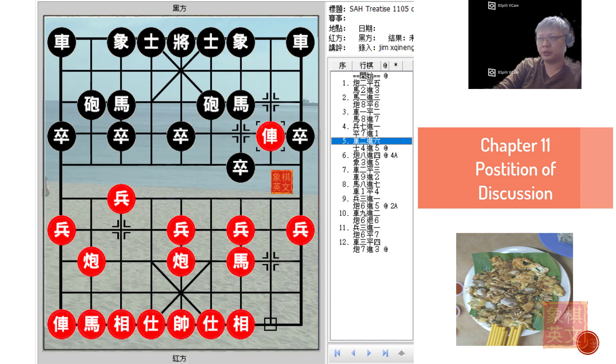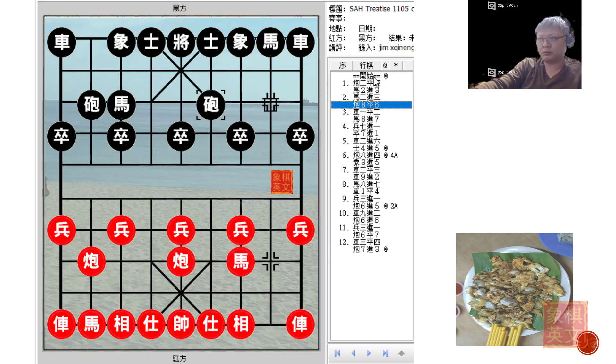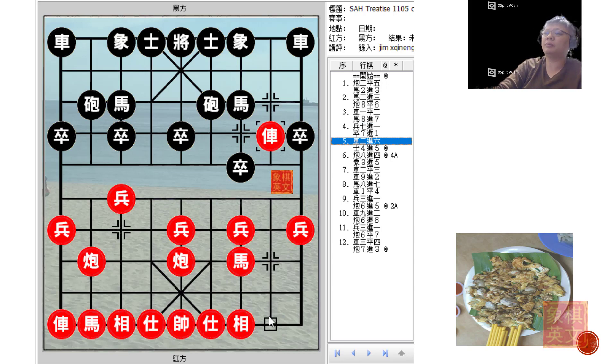As mentioned in earlier videos for chapter 11, this would be the position of discussion. A short recap on how this was reached: Central Cannon vs Sandwich House Defense, Red Foul Chariot. Chapter 10 and 11 would focus on Red choosing to advance his seventh pawn. Black would counter in the same way, and this would be the position of discussion for chapter 11, whereby Red would charge his chariot across the river to threaten to capture the Black Horse.